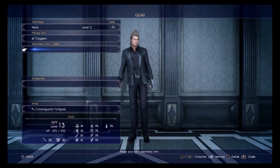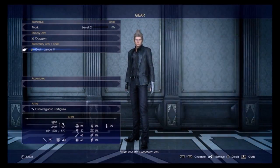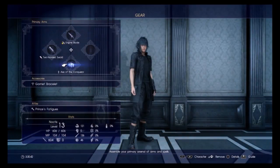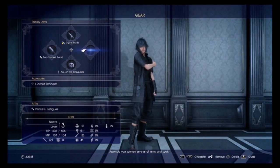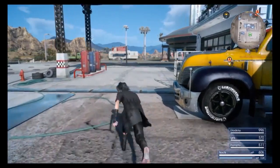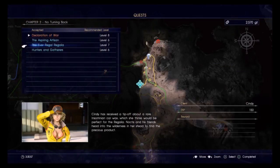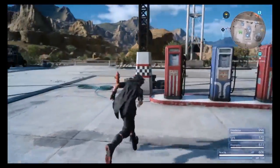Give that back to Ignis though. There we go. So that being said, let's continue on with the side quests. What's the next one we have to do? Level 8, 6, 7, 6 — may as well get on with this one first, do the lower level ones first, get them out of the way.